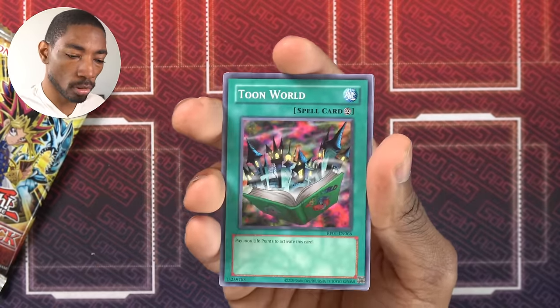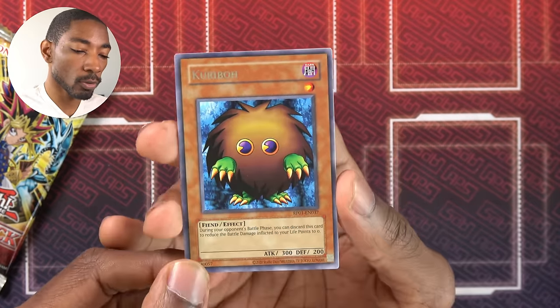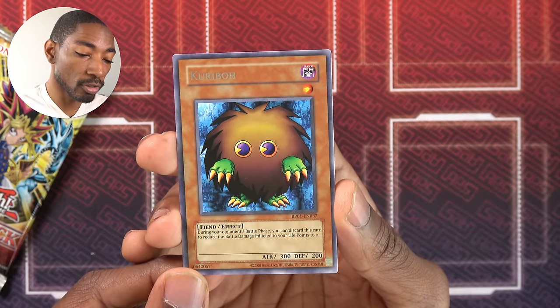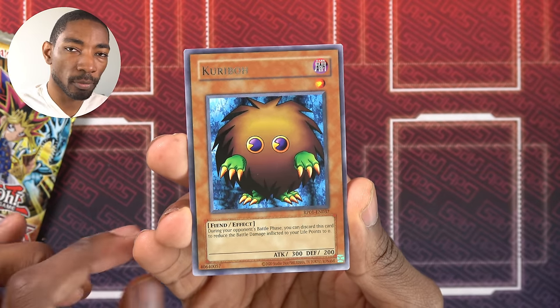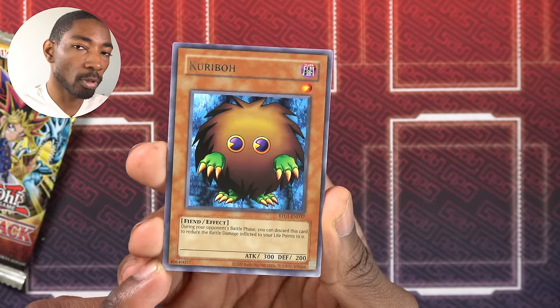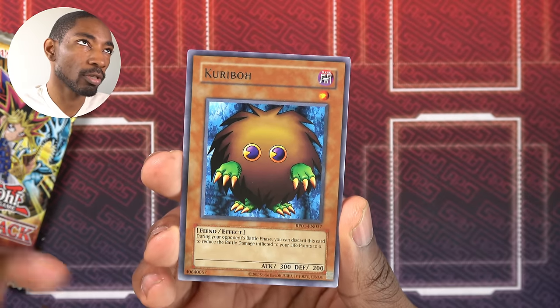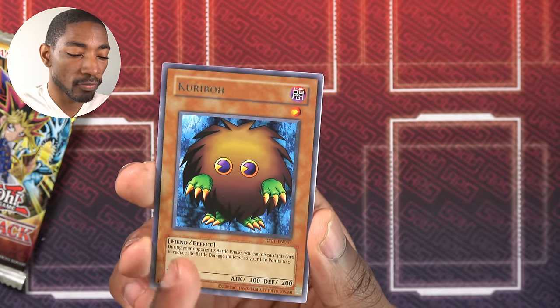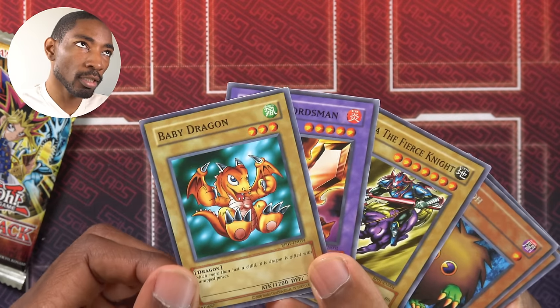Upstart Goblin — not bad, a good start. Toon World — I never liked Toon World, but it came with a Toon Mermaid. Mother Grizzly again. Kuriboh — during your opponent's battle phase you can discard this to reduce the battle damage to your life points to zero. I saw an interesting foreword from Kazuki Takahashi where he said Kuriboh was one of his top-10 favorite cards he designed, but it was actually meant to look creepy and unnerving. They've since changed Kuriboh's appearance in newer cards, but it definitely looks creepy in its early art. Gaia the Fierce Knight, Flame Swordsman, Baby Dragon, and another Polymerization — very easy to get Polys. My question: is Thousand Dragon in this set? Could you use Baby Dragon and Time Wizard to make it? No, but it'd be cool.